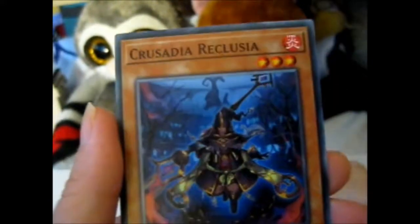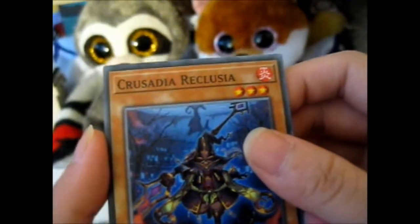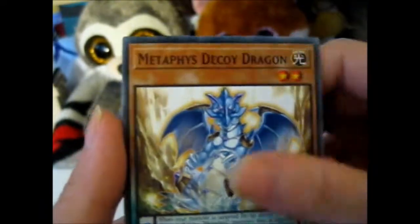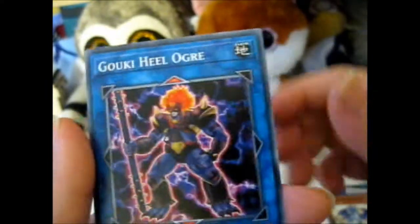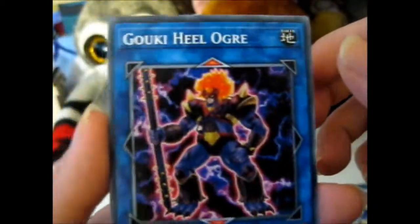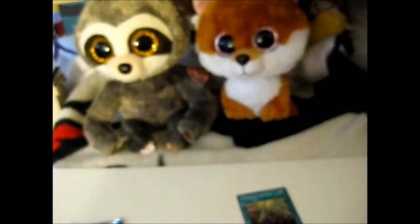Cool. Crusadia Reclusia. Medifest Decoy Dragon — or Pendulum card. And a Goki Heal Ogre, a Link card I guess. That's pretty cool.